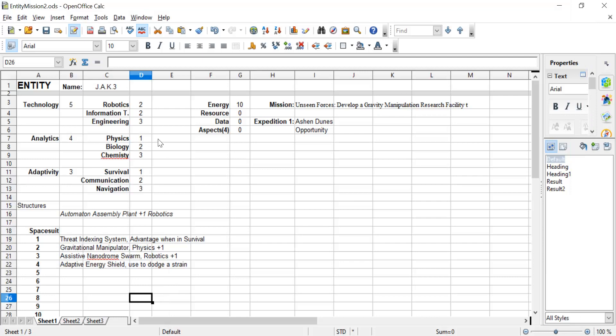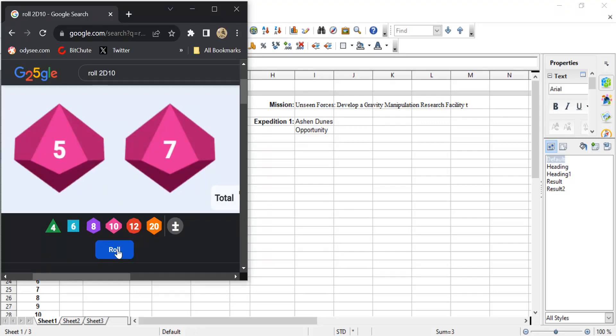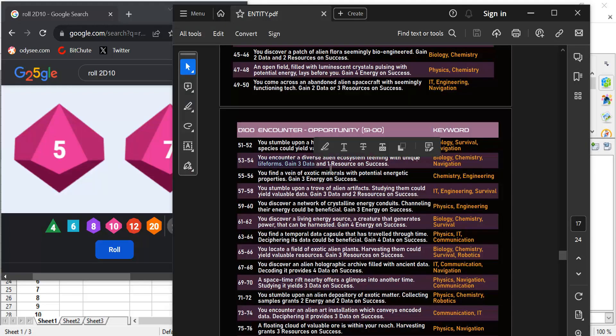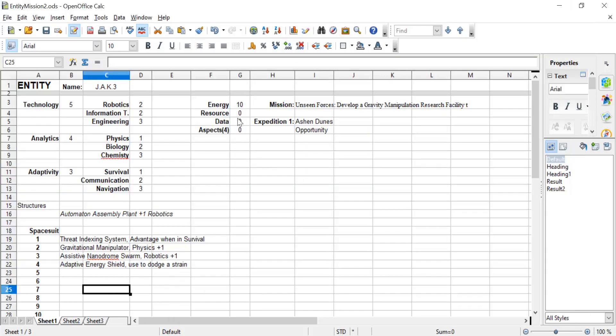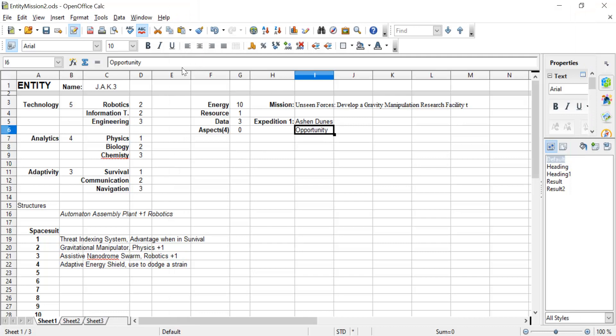Chemistry total of seven, navigation total of six, biology is less. We're using chemistry. We roll two D10s and need sevens or less on both — that equates to a success, which I just did. That means we gain three data and one resource. Let's note that down. We can use these going forward. I want to make a note for my journal — it was a diverse alien ecosystem.